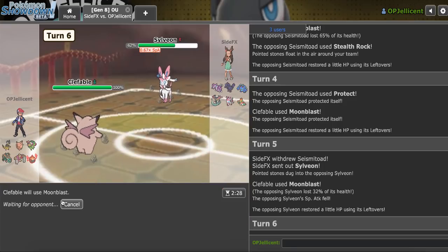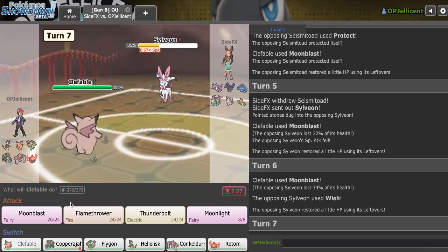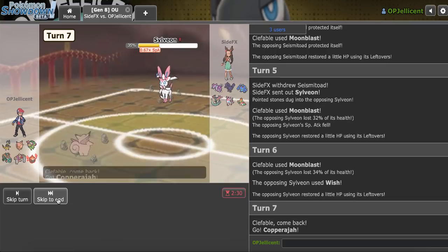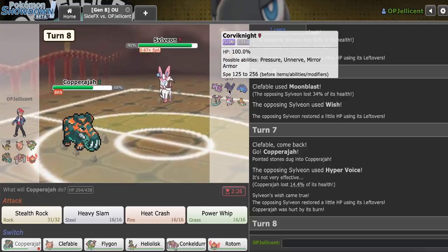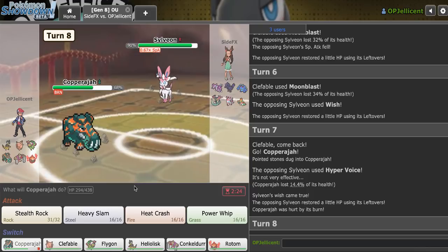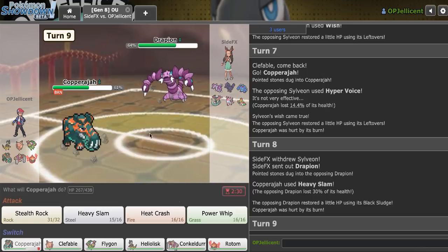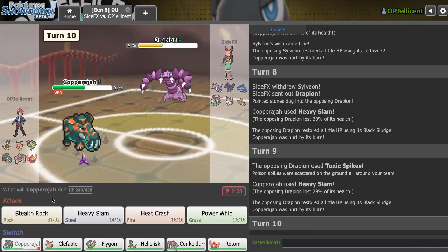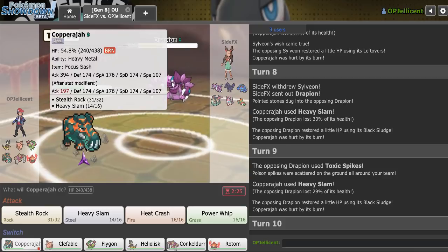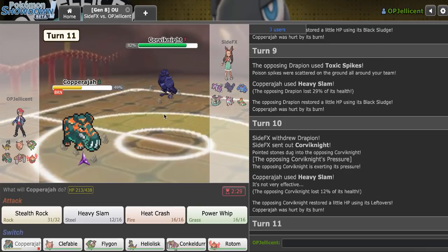They got a Wish going — obviously going to Protect now. I'll bring in Copperajah. They actually risked a roll — I'm pretty sure that was a roll too, so that's kind of crazy. I'll click Heavy Slam. They go to Drapion and I do a decent amount — that's honestly more than I could have asked for from Copperajah. I might even get another hit off. They get in Corviknight here.